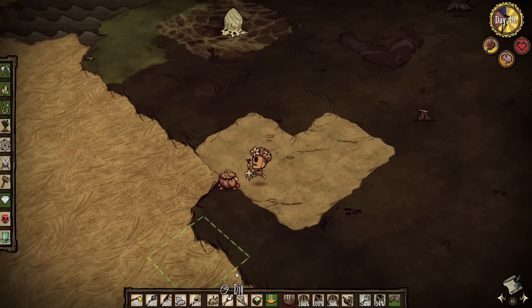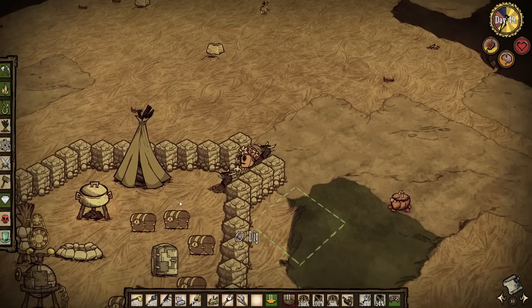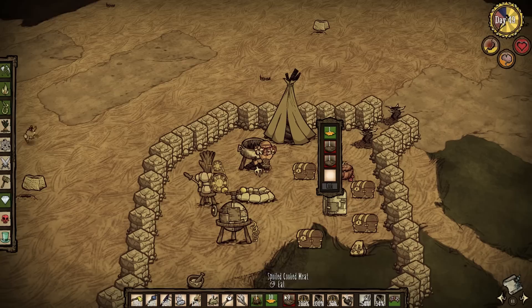The honey ham should be done by now. I can place the turf right here — that looks much better already. Honey ham takes forever to cook, but it's quite awesome. I'm going to make a few before this meat rots — that would be bad.